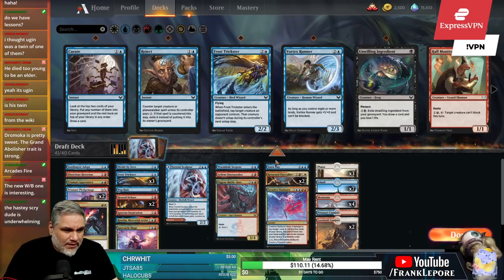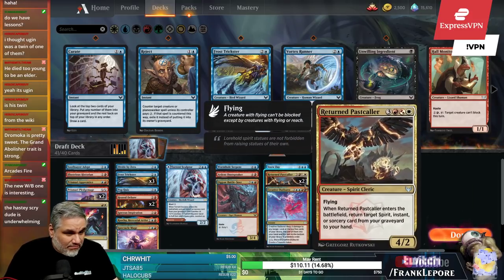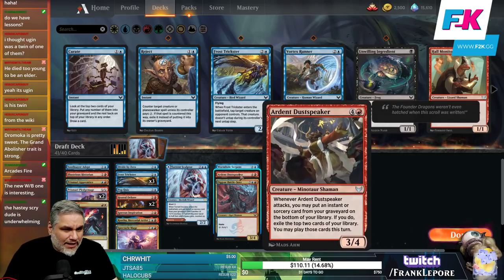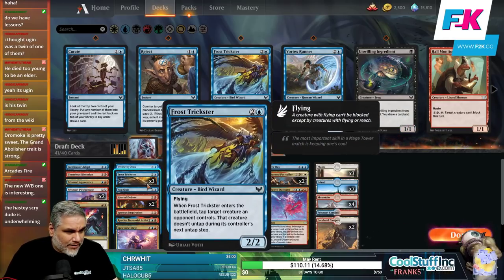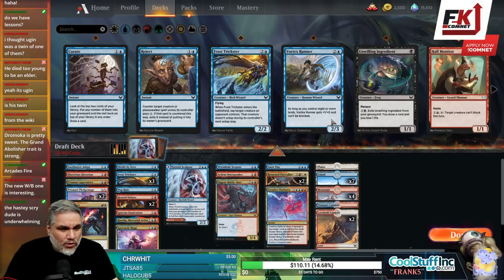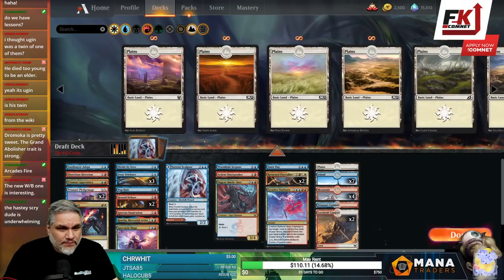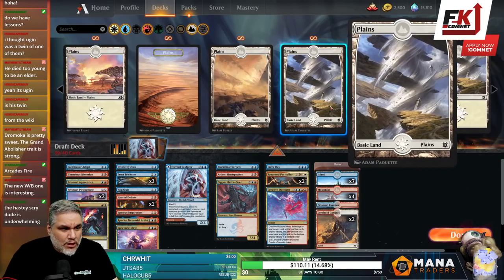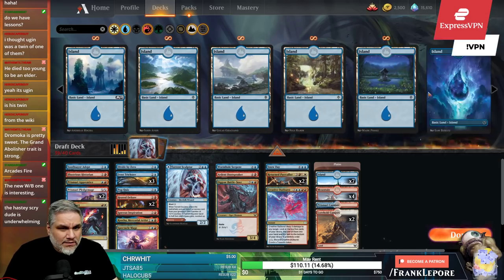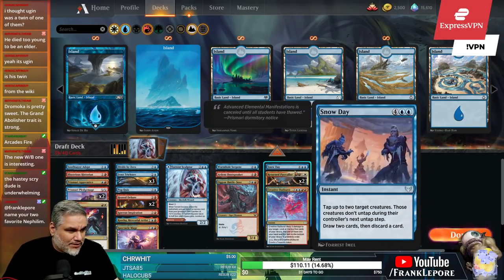This guy's just a 3/4/4/5 — I think he's actually fine, especially because we're hitting in the air. We want guys with at least four toughness — that's my opinion. We have three Frost Tricksters, a Spectacle Mage, two Return Pass Callers, so I kind of just want big butts on the ground that can hold down the fort. We have two Lorehold Campuses — I thought we only had one — so I'm feeling a lot better about that. We only have three white cards and two of them are six-drops.